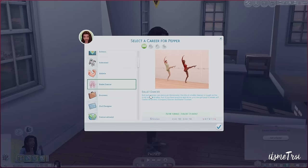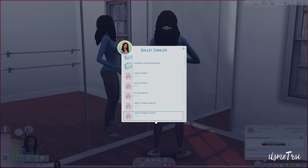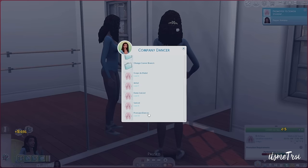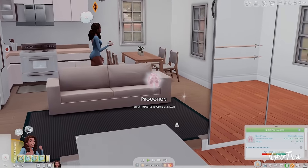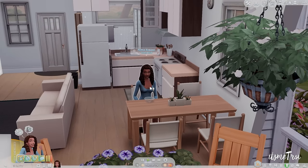Let's check out the career real quick, because your sims can also be professional ballet dancers. Not just anyone can perform professionally — it starts at $15 an hour from 4 to 8 PM Monday through Friday. Career branches include Junior Company, Soloist, Teacher, Company Dancer, and Principal Dancer. As a principal dancer she earns $10 an hour and works Wednesday through Sunday. Make sure you go check out the ballet skill mod from Jane Simpson.